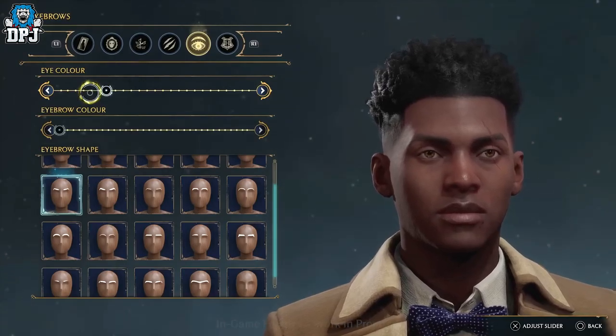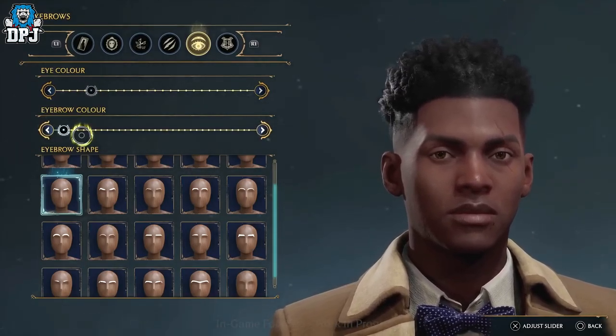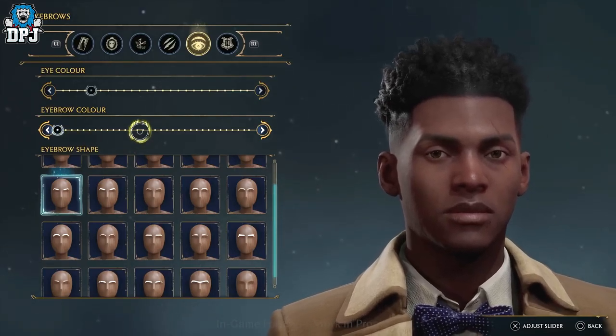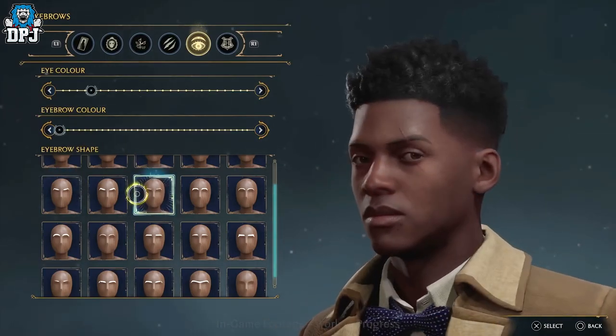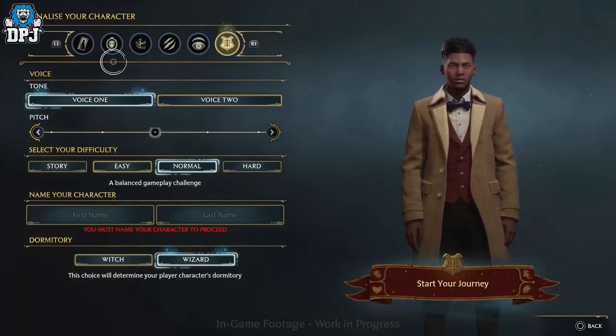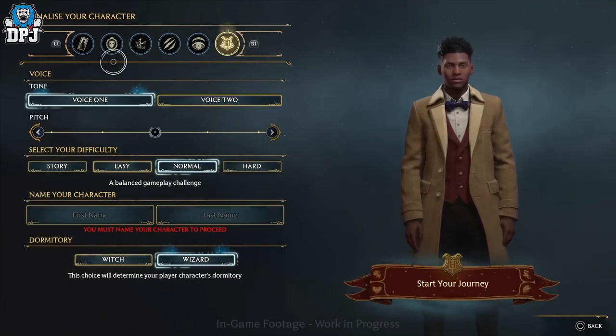The next tab is based around the eyes and eyebrows. Here you can change the shape of the eyebrows and even their colour, and you can also change the colour of the player's eyes. The final tab is where you finalize your character. Here you can pick from two voices — masculine and feminine — with a further slider to change the pitch.